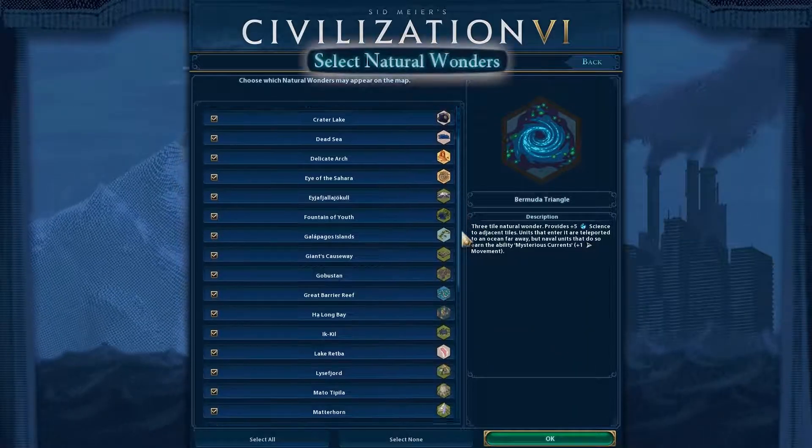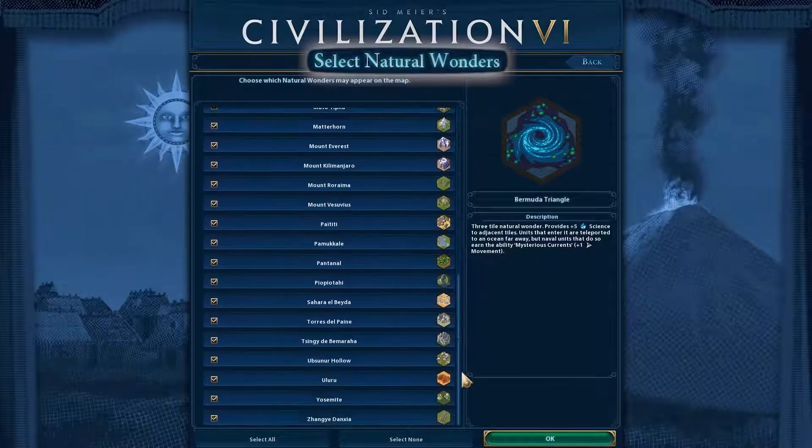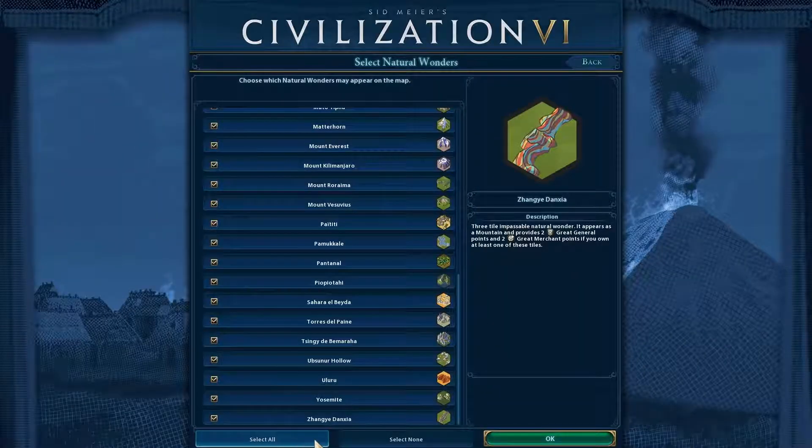Civilization VI has over 30 wonders that could randomly appear on a map, and we bet that some people haven't seen them all. Maybe you have some favorite wonders you want to see more of, or some unfavorite wonders you'd like to see less of. Or maybe you have a cold, cold heart and want to remove all wonders from your games.